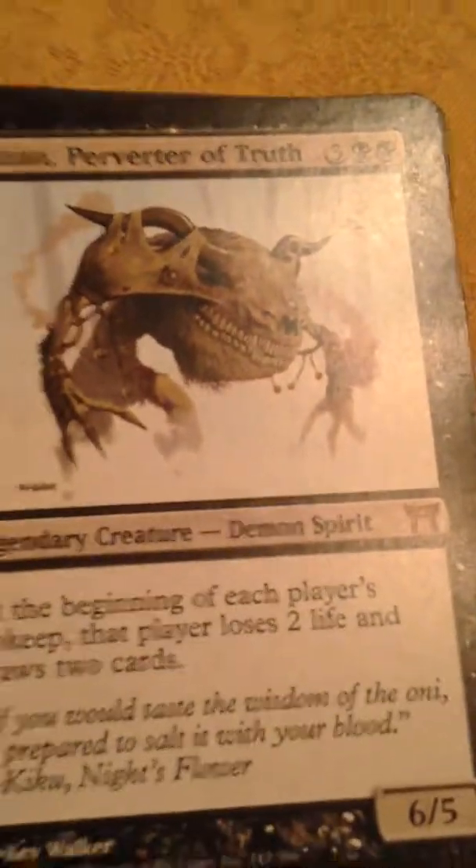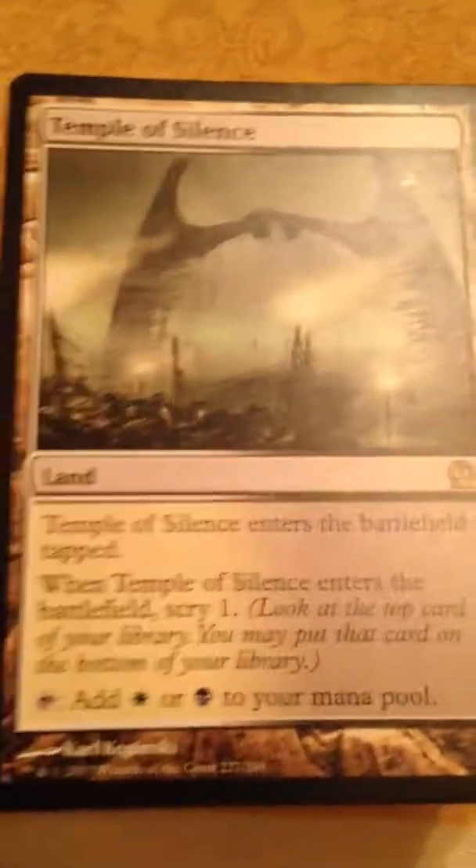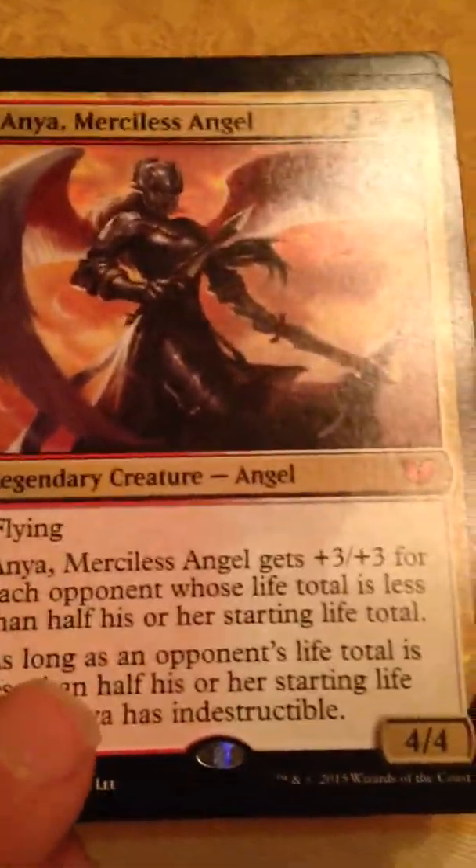So we have a bunch of angels, demons, and dragons. Sazhen, Perverter of Truth, Temple of Silence, Rupture Spire, some dual lands, Anya Merciless Angel.